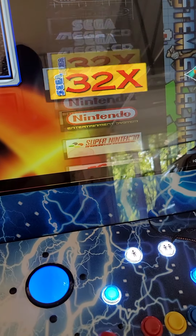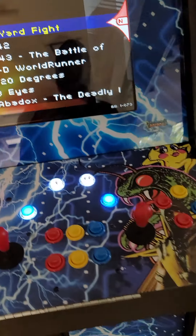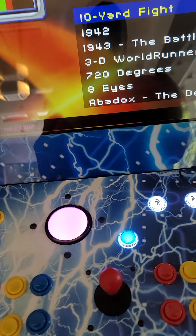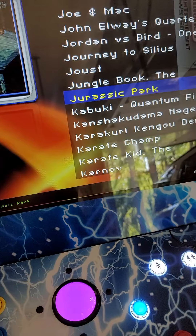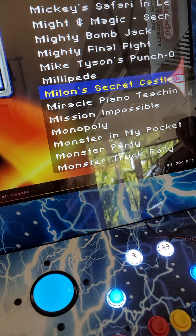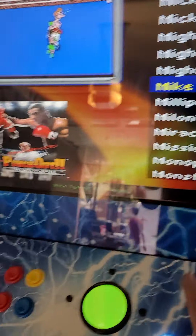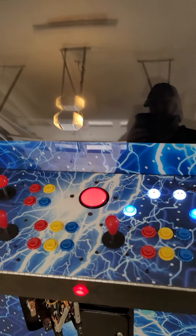Whether it's ColecoVision, Nintendo, Super Nintendo — whichever one it may be — we can now walk in. To load a game, we're going to hit player one. You can see it pretty much has almost the entire catalog. The box will come up, typically the year will come up, and to load that game you just hit player one again.